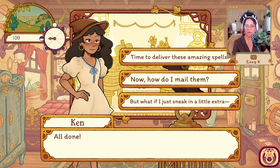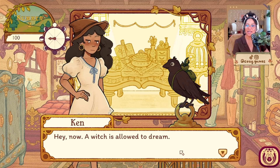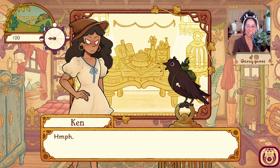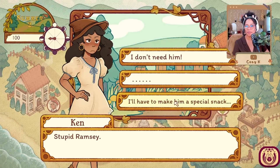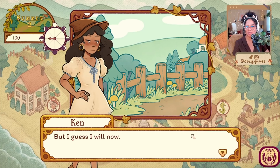All done — time to deliver these amazing spells! What if I just sneak in a little extra please, and then everyone will be super impressed? A witch is allowed to dream. Wait — you're not coming with me, Ramsey? What if I give you some tasty bug treats later, I know they're your favorite? Fine, be that way! See if I ever help you with a situation you loathe. All right, stupid Ramsey — I have to make him a special snack. Put on your social face, Teasel, you can do this.